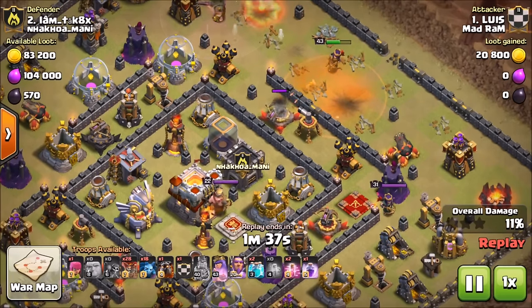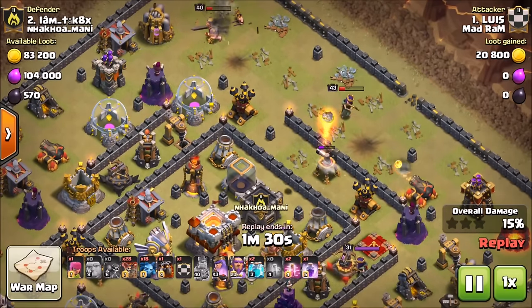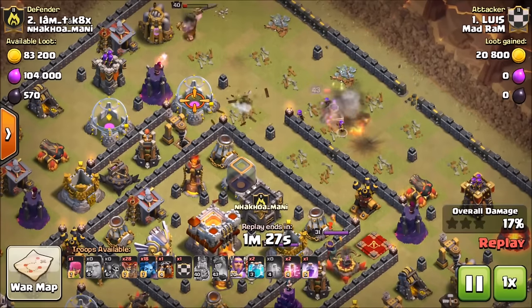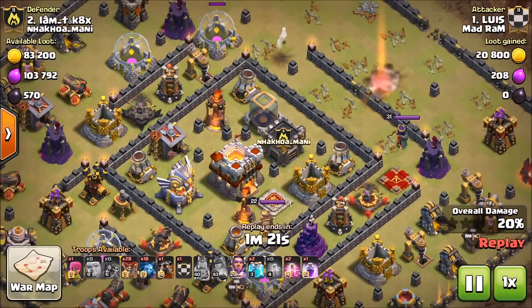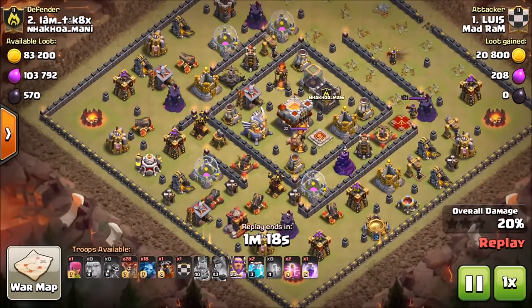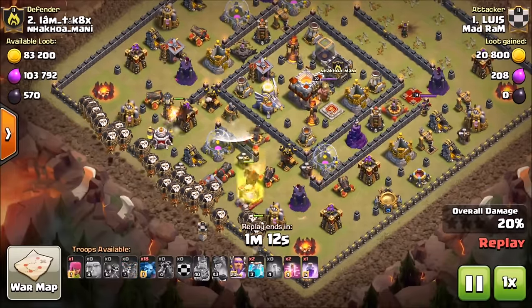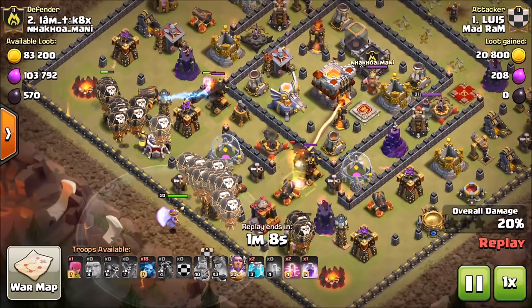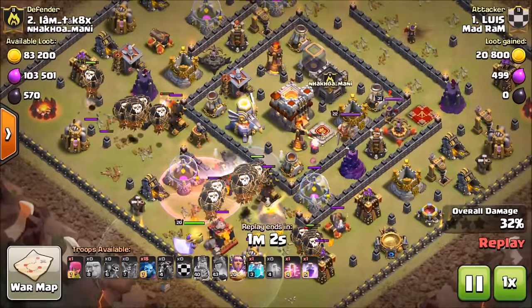The first archer tower goes down, minions fall to the poison, dragon gets shot by the queen. The enemy queen doesn't get taken down but he gets an xbow and — check this out — he gets both air defenses AND the air sweeper with just five giants and his heroes. That was intense value. The enemy queen targets and takes out his queen, but he cleared out that whole side. Then he brings in two hounds and a CC hound with 28 loons, 18 minions, two haste, a rage, and his clone spells.